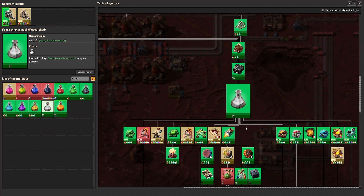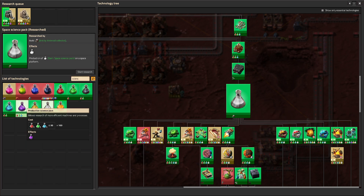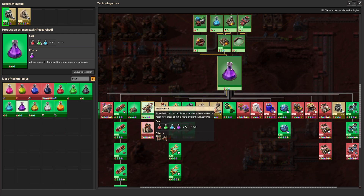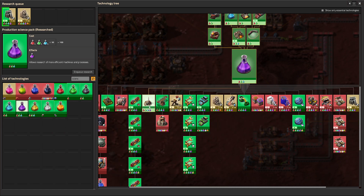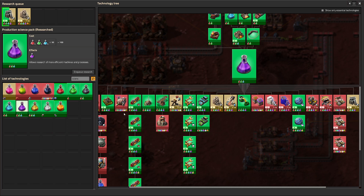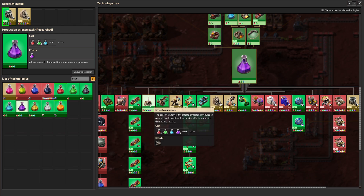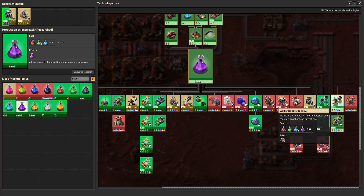I realized my mistake when I was asking: where's the logistics? Where's the Kovarex? Well, that's under space science now. What is under purple and yellow then? You still want them eventually, but the main thing under purple you'll care about early is the beacons and automation three — the tier three assemblers and beacons are the most important things you'll get there.